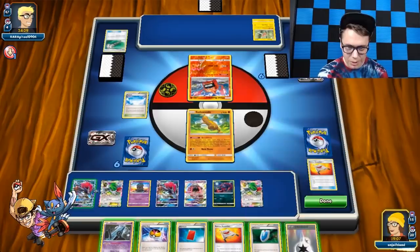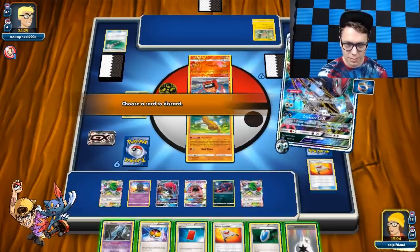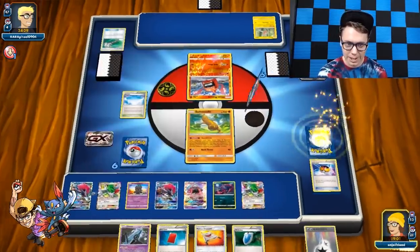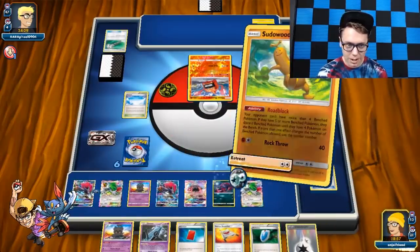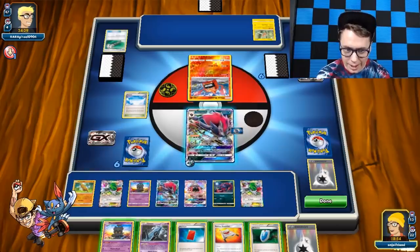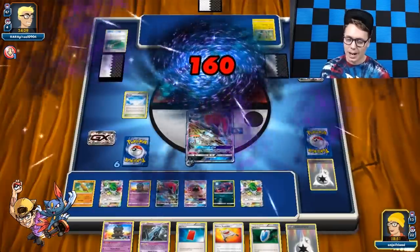I'll trade one more time just to see. Trade away that Level Ball — I don't really need it. See if I get the Float Stone. I don't — that's fine. We're just going to retreat the hard way and then knock this thing out. Riot Beating — and we knock that thing out.